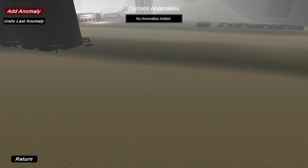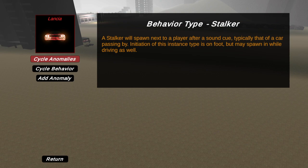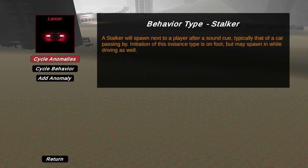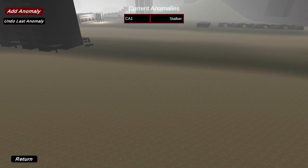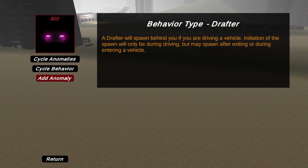Oh, my favorite anomaly. Okay, that scared me. What should I add for my first anomaly? Okay, first anomaly guys you should be worried about is the first anomaly that you know will spawn — CA1. The next one: Rush. And the next one, we're gonna do B2.